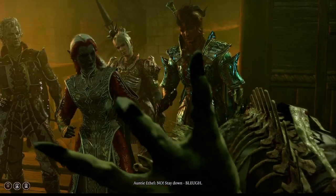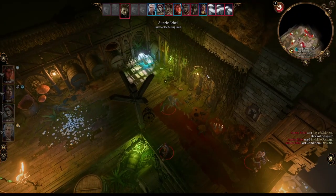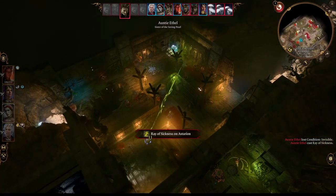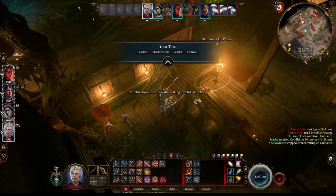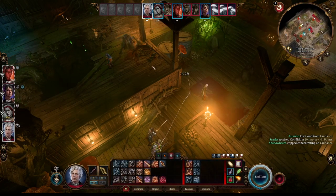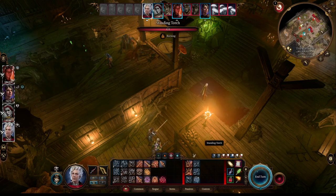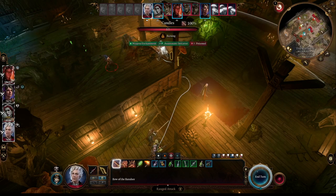This will trigger a cutscene where Vanra will be thrown up and run from the fight. From here you are free to murder and maim Auntie Ethel. If you don't have Hag's Bane, you can knock Ethel out with non-lethal damage and then cut Vanra out. The Silence spell can come in handy when you know which one is the real Auntie Ethel, stopping her from casting spells. Once Ethel fully dies, the other enemies lose their Hag's Pawn condition and are considered safe.